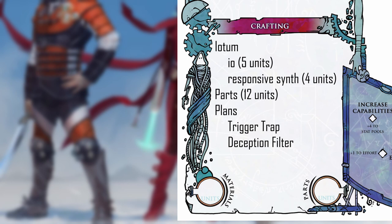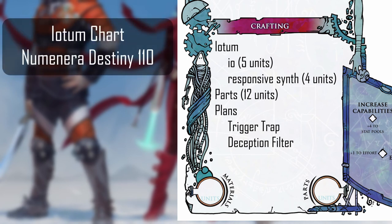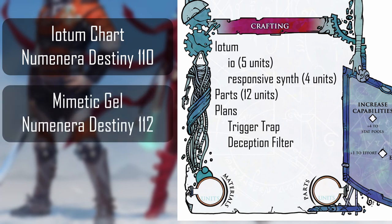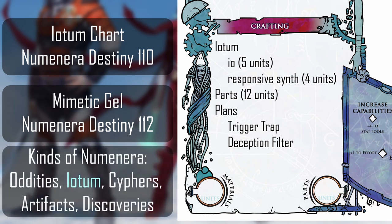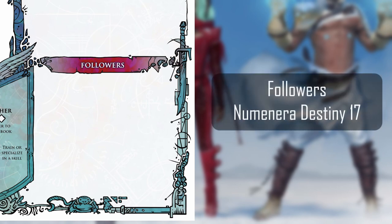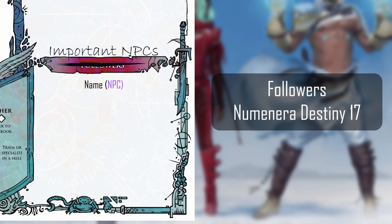Regardless of whether you're using the crafting rules, I believe that any Numenera game benefits from having Iotum — as listed starting on page 110 of Numenera Destiny — in your game. It makes the world a bit more rich, with different materials that have scarcity and value baked into their mechanical existence. Iotum can slot into just about any Numenera game as a sort of in-between category of Numenera between oddities and ciphers, and having that crafting section there to list Iotum can come in handy for any game and character type. I recommend using the followers section to also keep track of important NPCs — you can write NPC in parentheses next to their entry, or even rename the section to 'Important NPCs.'